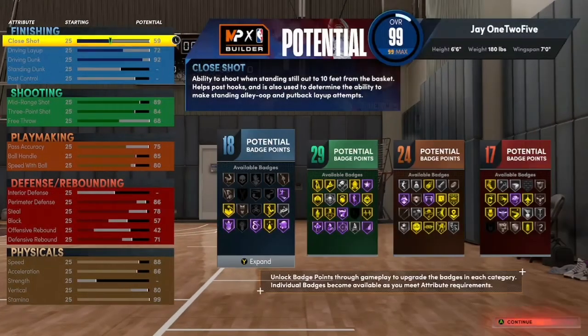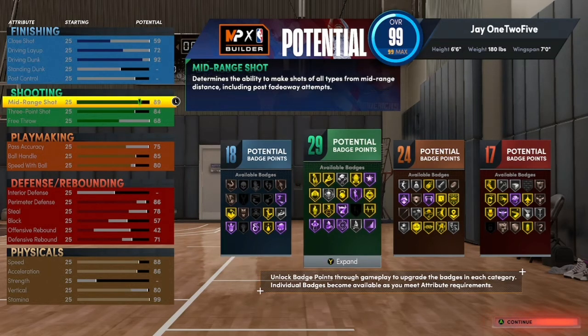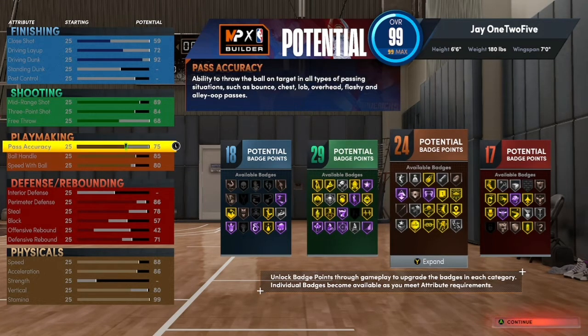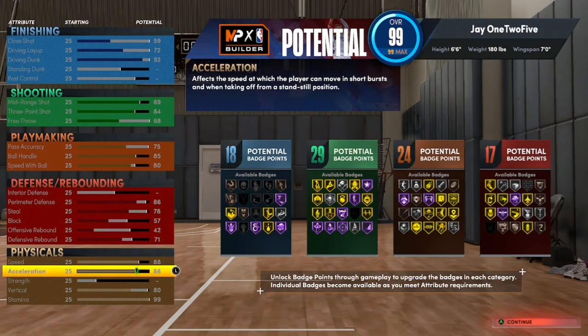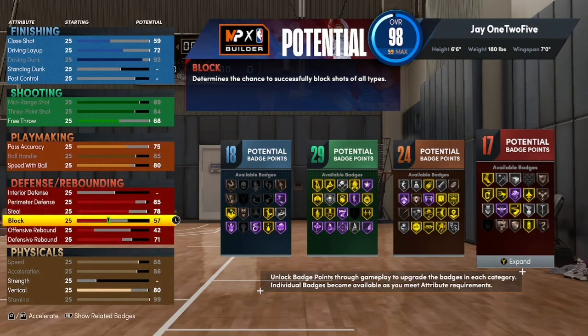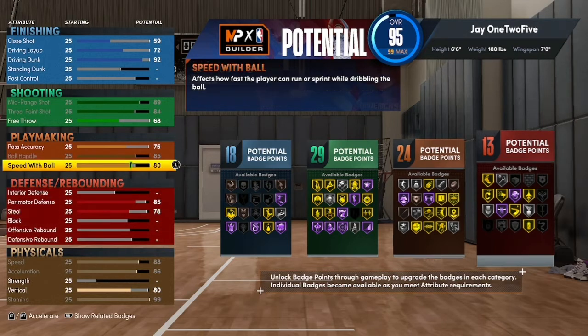Here's the first version right here. As you see, it has a 72 layup, 92 driving dunk, 84 through 98, 89 with a 68 free throw, 75, 85, 80 speed, 86 perimeter, 78 lateral, 78 steal, 57 block, 71 rebounding for the defensive rebound. And you have 86, 88 speed, 86 acceleration, 80 vertical. And then 99 driving dunk.